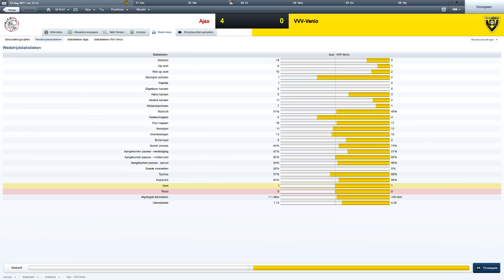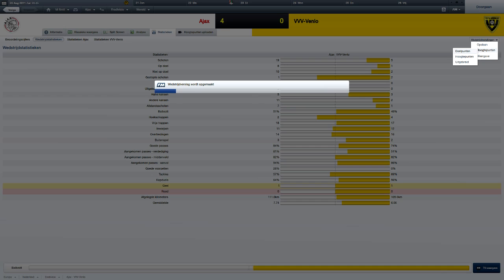The next match was against VVV Venlo. As you can see, they had absolutely no chance. We had 19 shots, aided a goal, and both won a yellow card, but that's okay. Our team average was 7.74 and theirs was 6.06. We dominated the first half, and in the second half we let it slide a bit, but the score should be much higher.